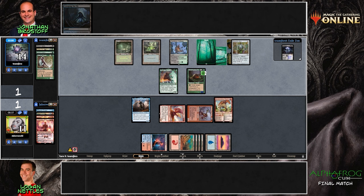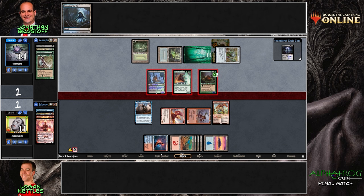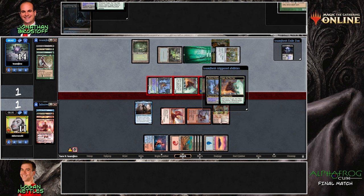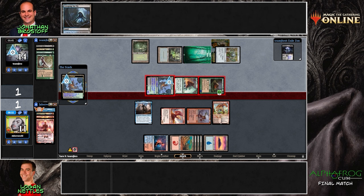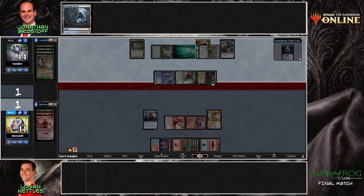We can block and chump block, then flip the Jace, and hope to draw something. The Ooze can also get rid of the Wall of Roots to go up to 15 life, so Jonathan has put himself in a very good position — high life total and dead on board for Jabberwocky. Kogla has shown to be very, very good this draft. The Restless Cottage makes it so the Jace doesn't flip. You cannot activate Jace in response because you need it to fog the damage.